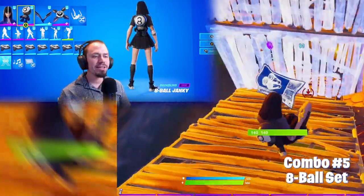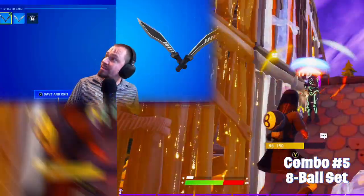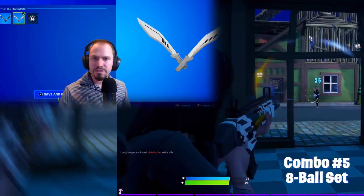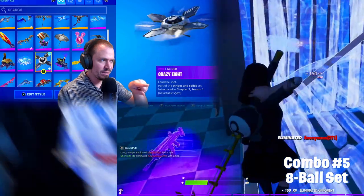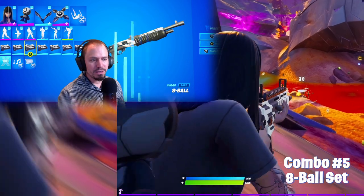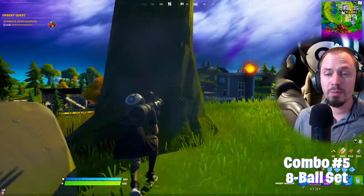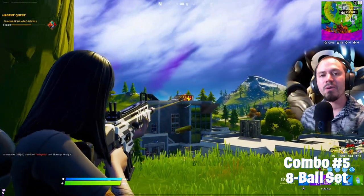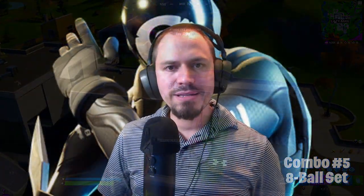There's 8 Ball Janky here. The pickaxe is called Bank Shots from Season 11, and you can select the 8 Ball or Scratch variant — it's still gonna fit very well. From the same set, we have the Crazy 8 Glider. The name of the set is Stripes and Solids, by the way. Last but not least, we have the 8 Ball Wrap. This combo doesn't cost you anything, assuming you've played battle passes from Season 11 to now. This completes combo number five, the 8 Ball Set combo.